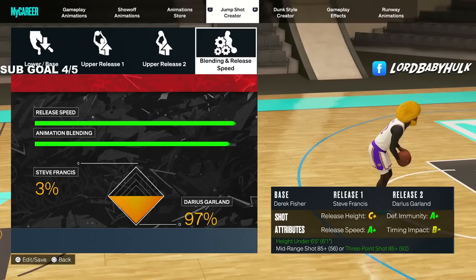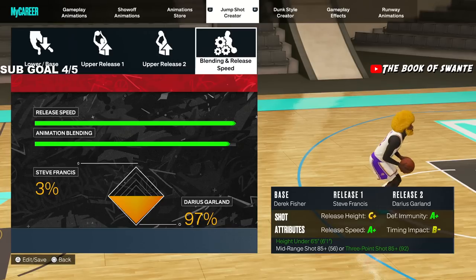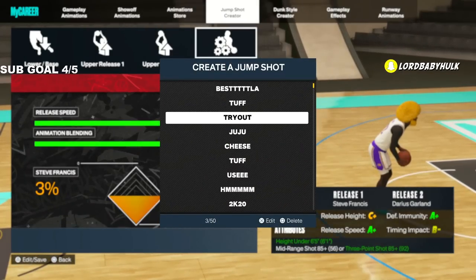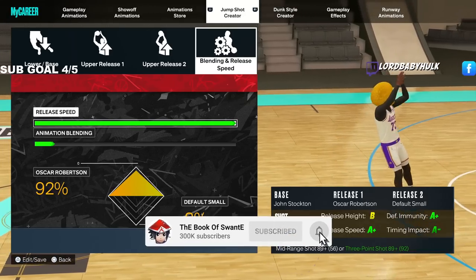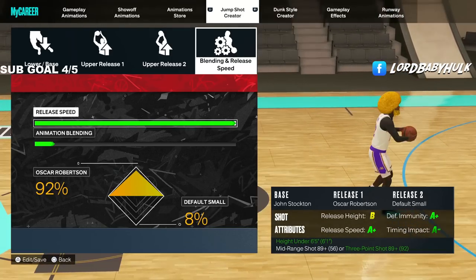Here's a nice jump shot — I'm going to teach you how to shoot after I show all the jump shots, so just be aware of that. The cue for this jumper: when that hand is about to come off, you want to let it go. Not all A-pluses are created equally, by the way. Here's John Stockton — we got the A-plus speed, A-plus defensive immunity, and timing impact matters.